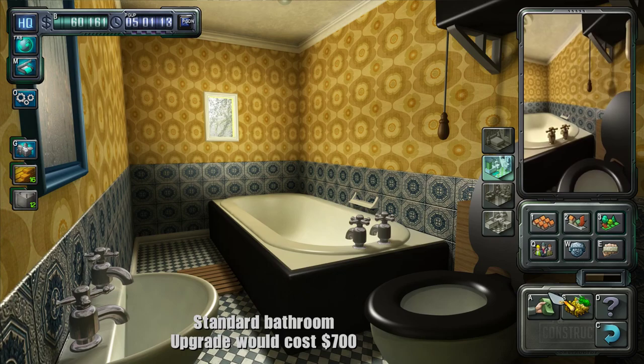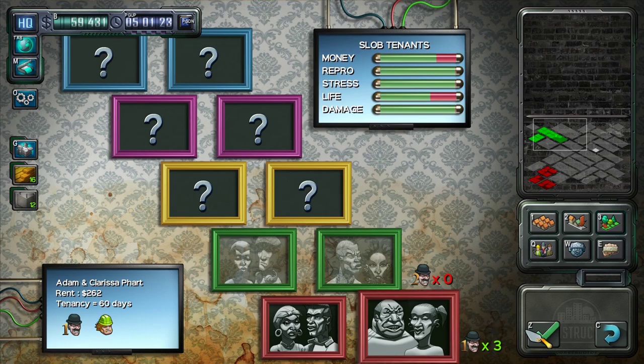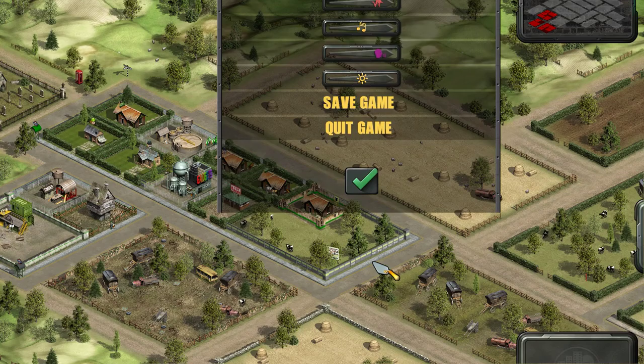Okay, let's upgrade all the bathrooms — call in a team. Let's get a tenant in here pretty quickly. They have decided your estates are too desolate and haphazard — you must improve your land usage to greater than 90%. Yeah, I'll do that — no problem. But guys, I think what we're going to do is put a cut in here and I will see you in the next episode. Thank you, bye bye.